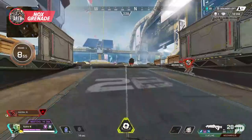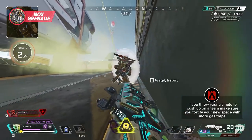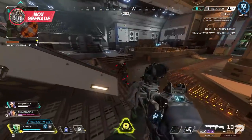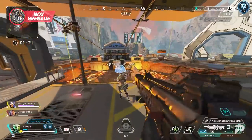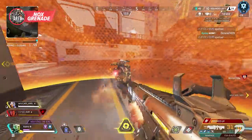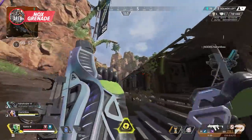The only thing to be concerned about is the Wattson ultimate eating yours - otherwise it basically can't be countered. Throwing it in large openings with space to move tends to be wasteful, so try your best to use it in juicy choke points. If you throw your ultimate to push up on a team, make sure to fortify your new space with more gas traps - this makes you hard to push against while you or your teammates heal. If enemies are in the ring, this ability is extra stressful for them. A fun thing to do is toss it inside a Gibby bubble - this completely negates the bubble and forces the enemy team to fight outside of it.